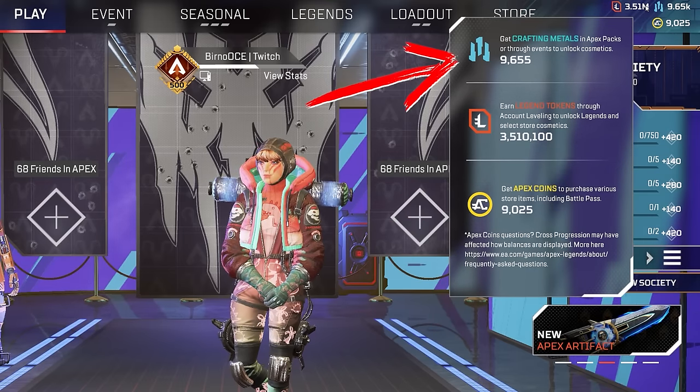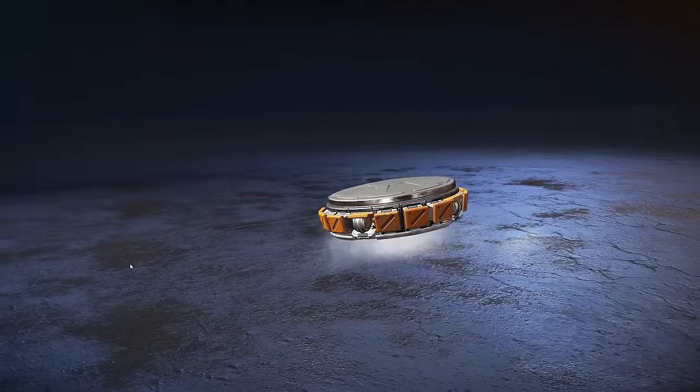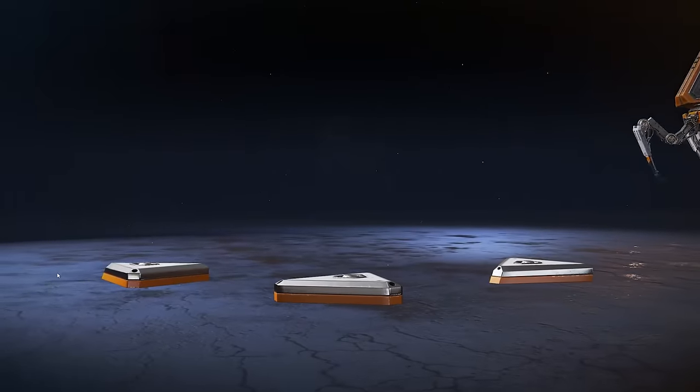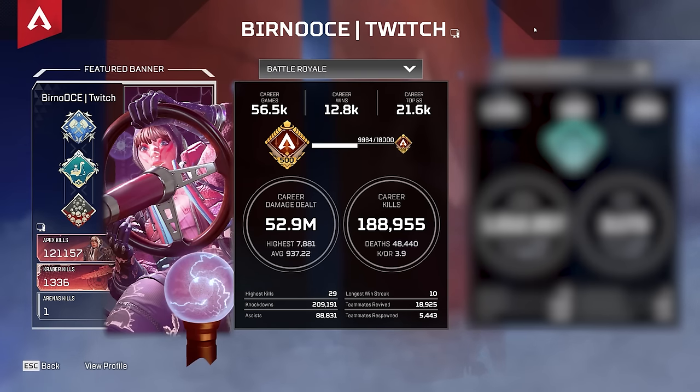Currently I have about 9,000 Apex coins on there as well. As for the craft materials, why do I have so many? Well, when you own every single item in the game and you open packs, this is what happens - you get nothing but crafting materials. Now I am about to show you my collection of all the rarest skins in the game.